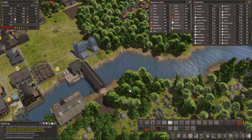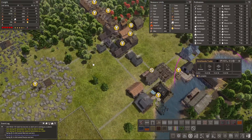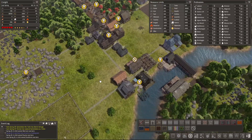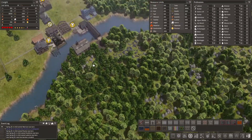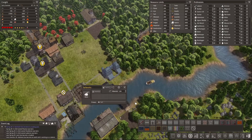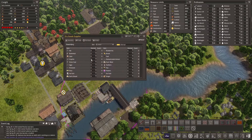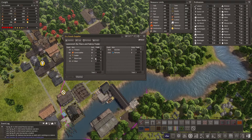It looks like the till over here should be fine. We're getting a steady income of stone now. And what I would actually like to see pretty soon... What do you have? Cured leather, tinware, worm coats, wool.